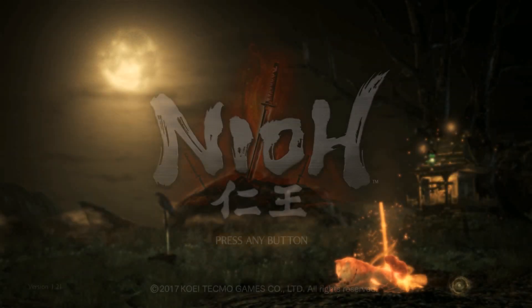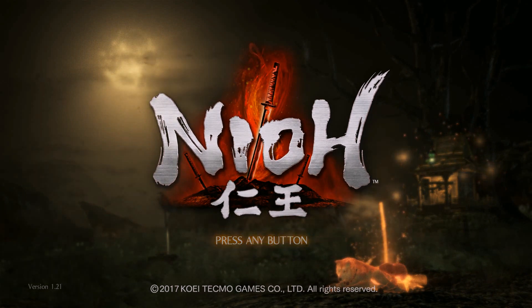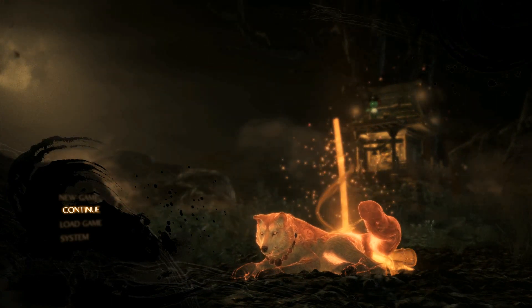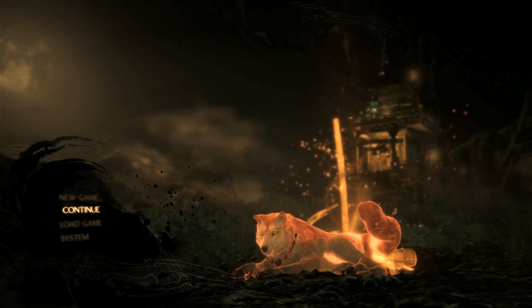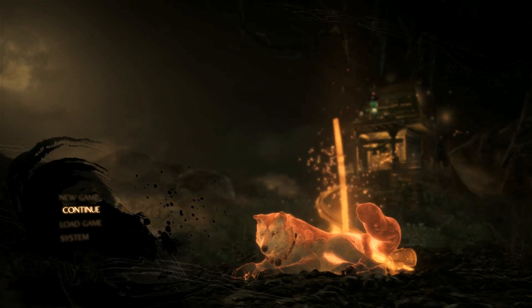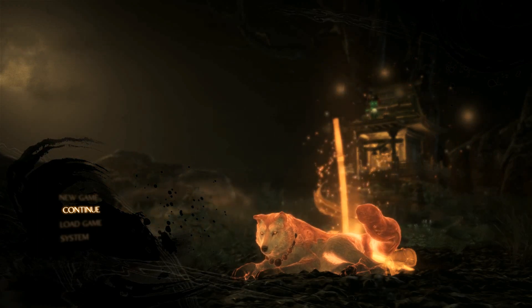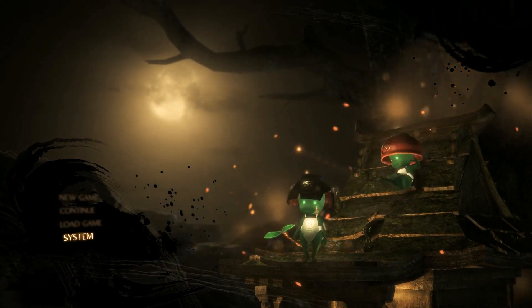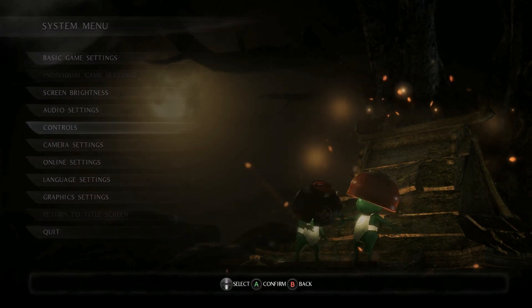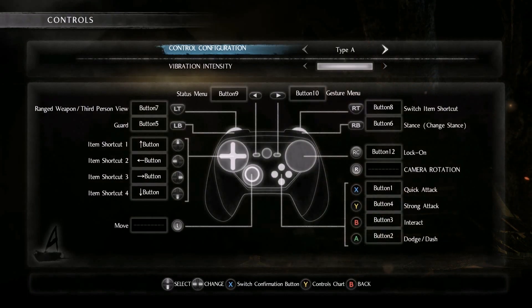Just check it out guys - I'm using a keyboard and look at the system controls. All skills, all buttons are bound to gamepad only. If I try to switch the control configuration, all types shown are for gamepads. I'm just shocked - just no comments.